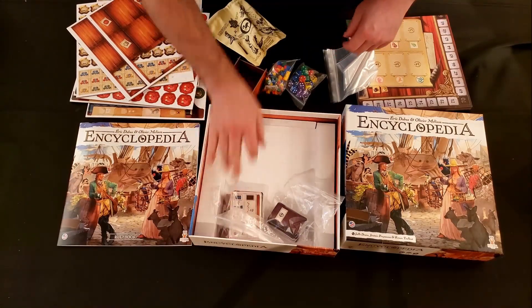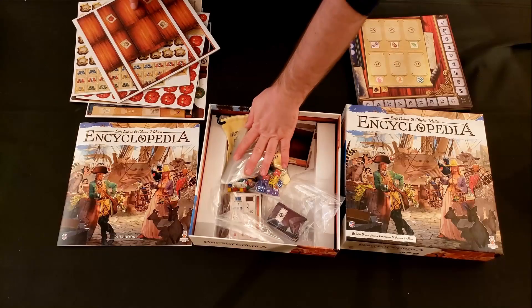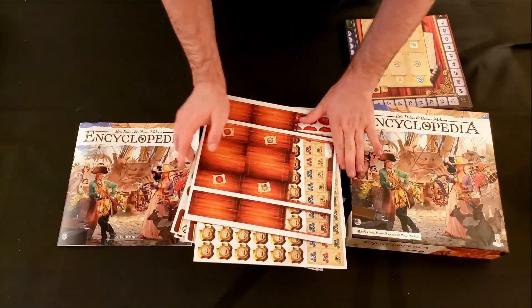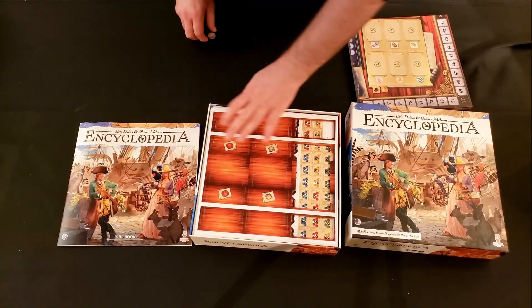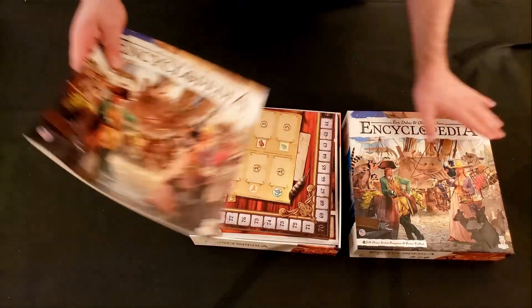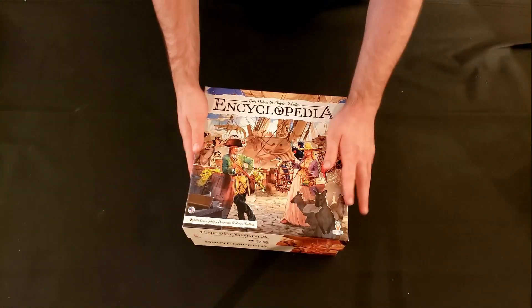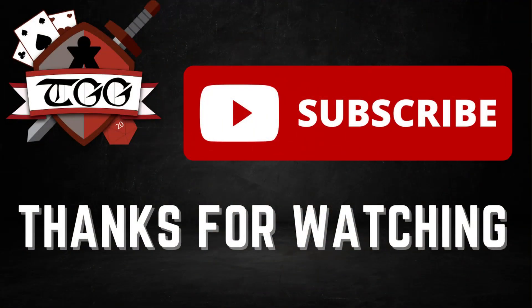That's all the components for Encyclopedia. Looks like a really interesting game and I can't wait to try this one out. I am still baffled that nobody started putting these punch board trays in games before — they look really promising and this game looks great. Thank you for watching. Don't forget to check us out on Instagram and Facebook, and don't forget to like and subscribe.